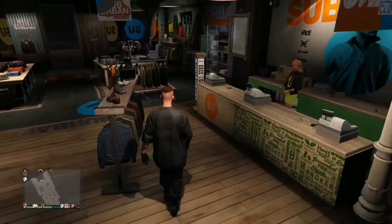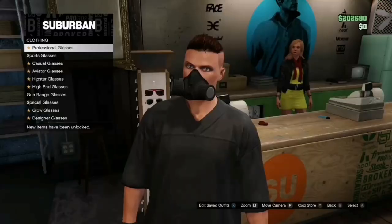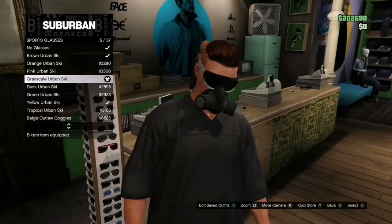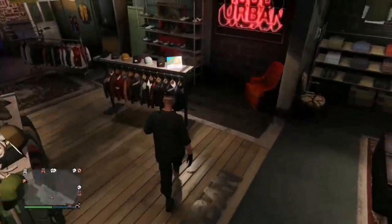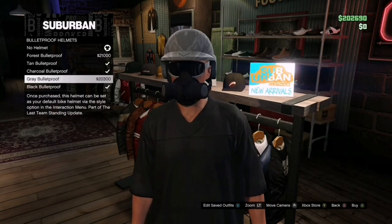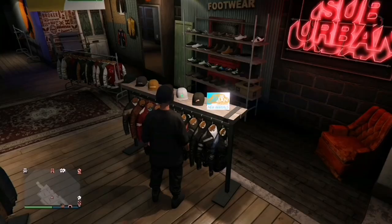Now go ahead and make our way over to the glasses section, go over to sports glasses and buy the rare scare urban ski which should look like this. And finally, make our way over to the hat section, scroll all the way down until you find the bulletproof helmets, and buy the black bulletproof helmet just like this.